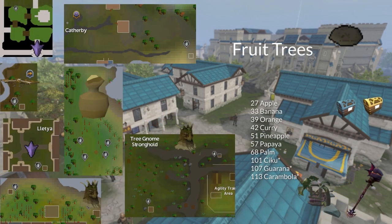And finally, fruit trees. You can get apple, banana, orange, and curry seeds from checking birds' nests. You can get pineapple and chiku seeds from Tier 1 Big Game Hunter, papaya and guarana seeds from Tier 2, and palm and carambola seeds from Tier 3 Big Game Hunter. I recommend not replacing the chiku, guarana, or carambola seeds once they've grown into trees.